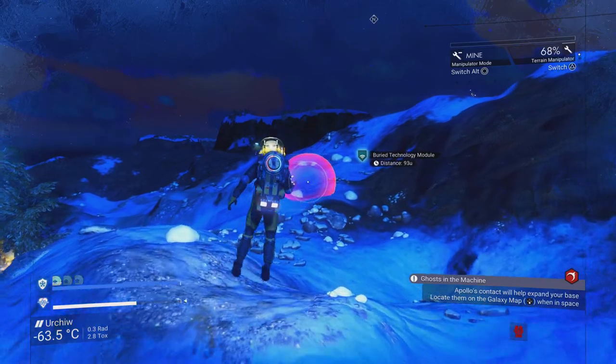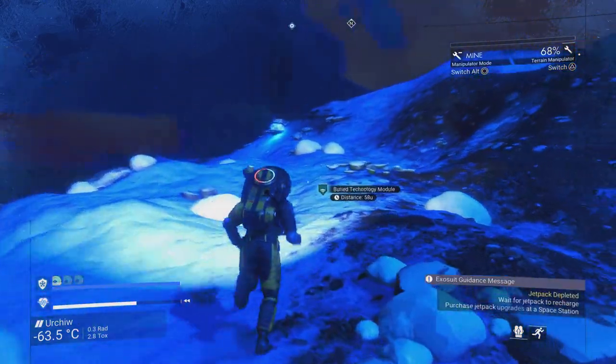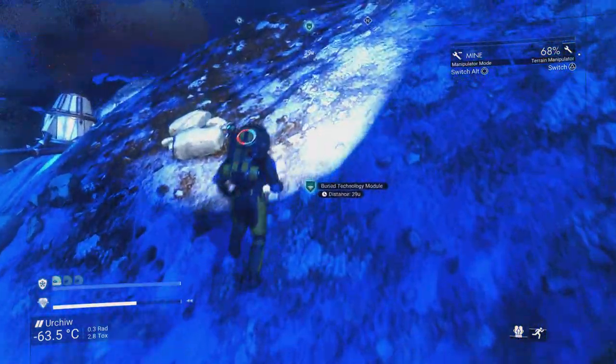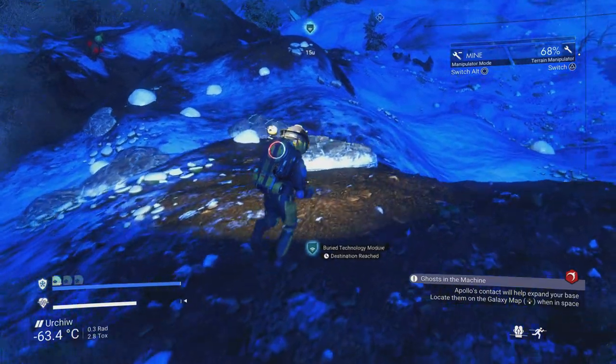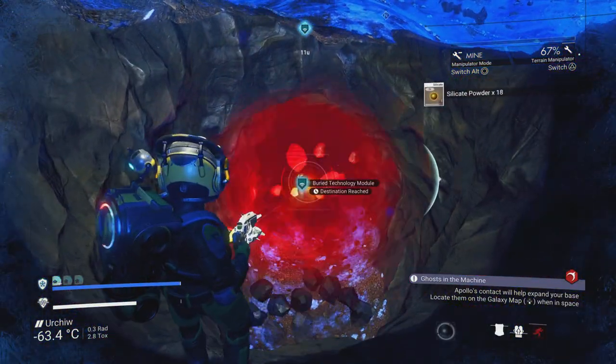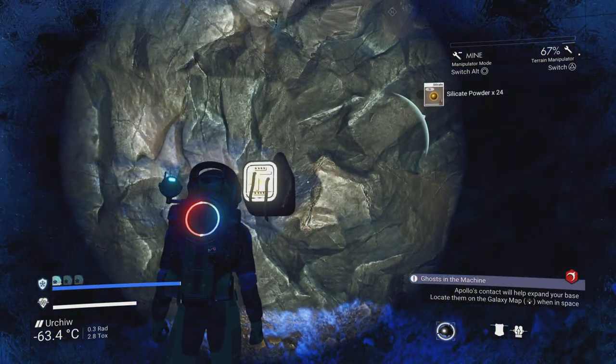You should have a terrain manipulator if you've taken off from a planet — you get it very early in the game. If you haven't got the terrain manipulator, you probably haven't fixed your ship yet, so you may want to focus on that first before digging up stuff.